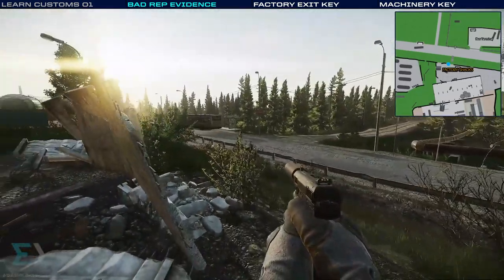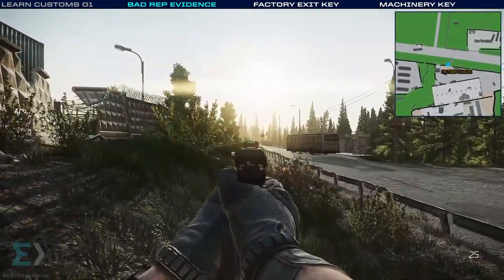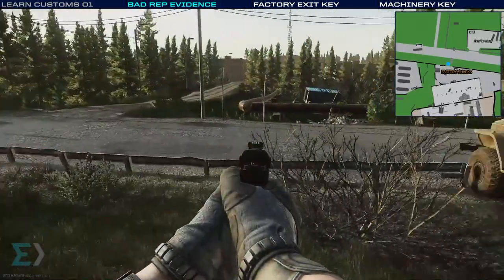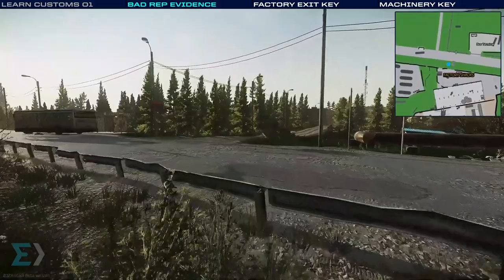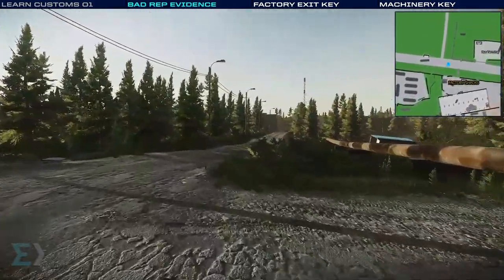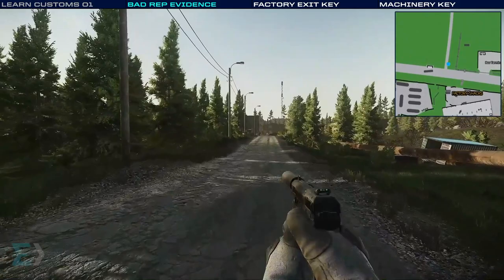Here we are again at the main road of Customs. All the way down to the end would be that blue car — this is the main road going all the way to the right. We're going to stop and show you one of the other busy areas of Customs: these are the dorms.